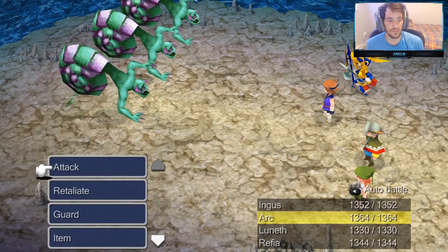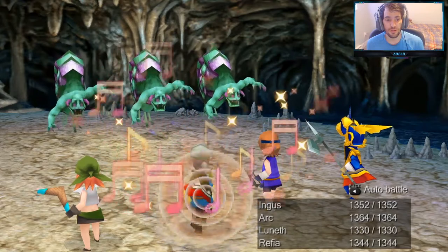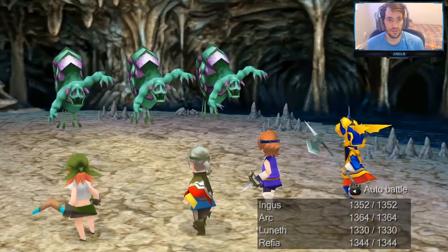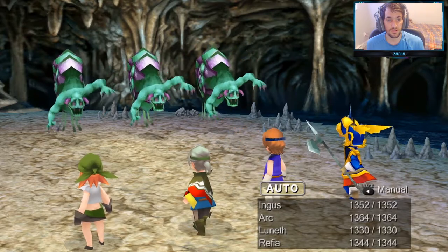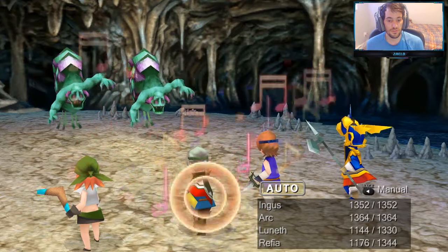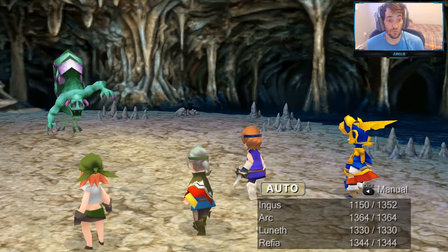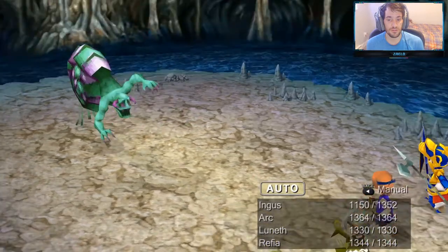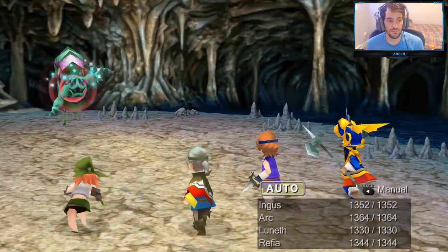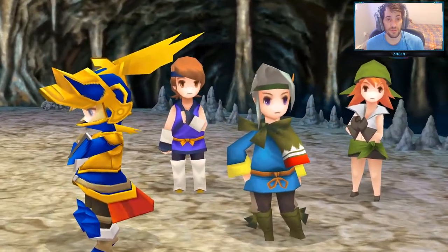I knew I could take it on anyway, so it doesn't matter which way you do it. Let's attack, attack, sing, and steal. Raphila's not as high a Thief level as Ingus, so she might fail a lot more often. She stole the Arctic Wind — she's doing pretty good actually. These are Killing Hermits, by the way. We have to make sure we update our bestiary, so I'll let you know once we've encountered every monster.